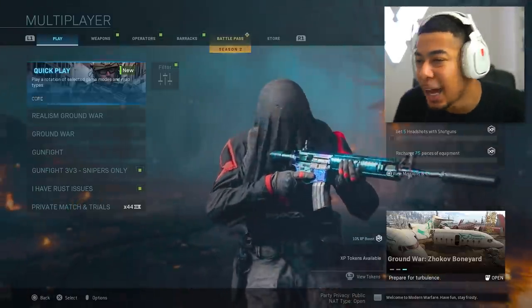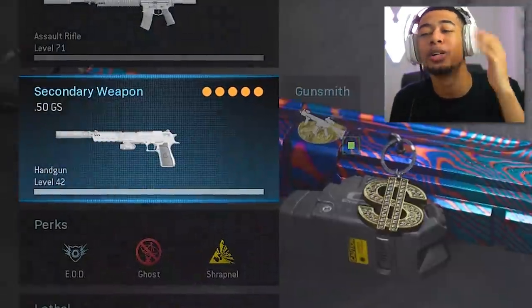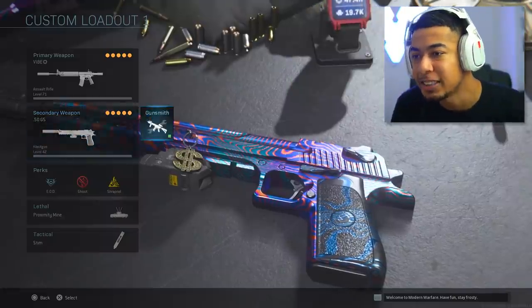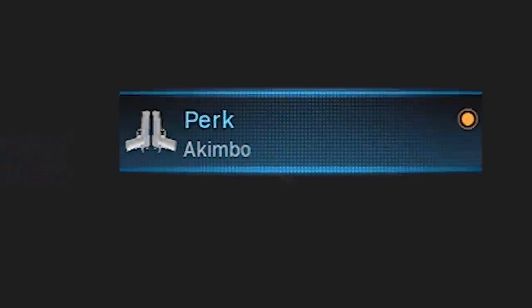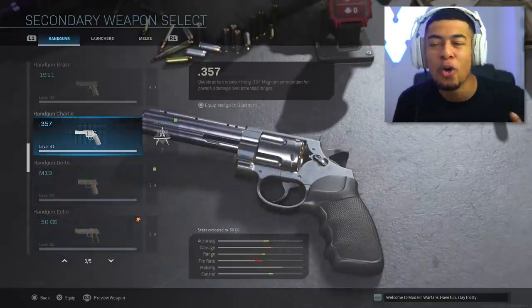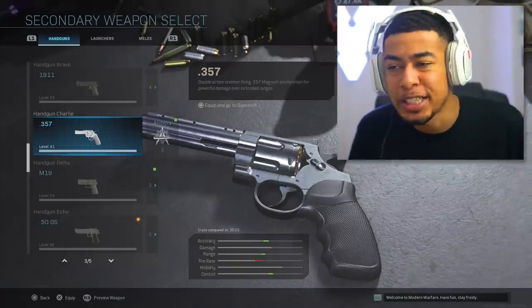What's going on guys, welcome back. Today we're going to be using the new akimbo Deagles in Modern Warfare. You guys probably know in the new update that started off Season Two they added an akimbo perk to all of the pistols. I've already seen a bunch of people use it on the Snake Shot.